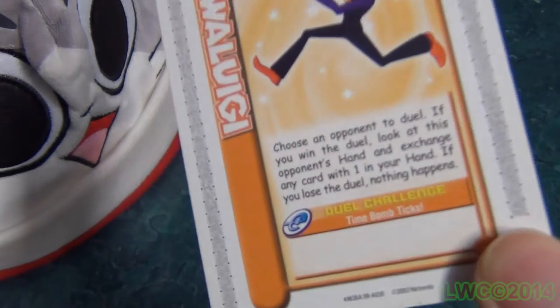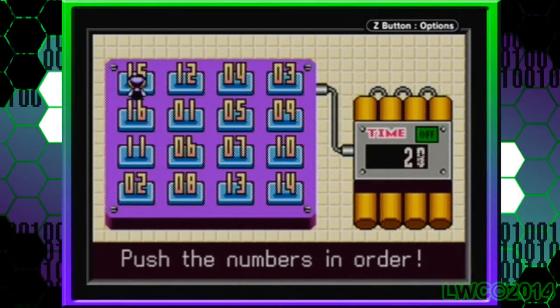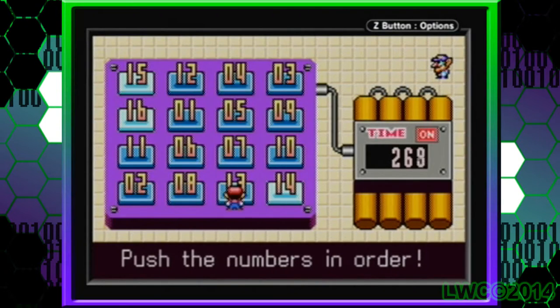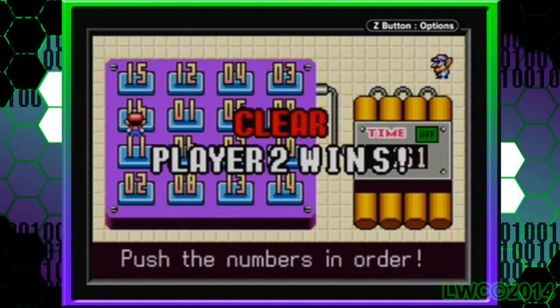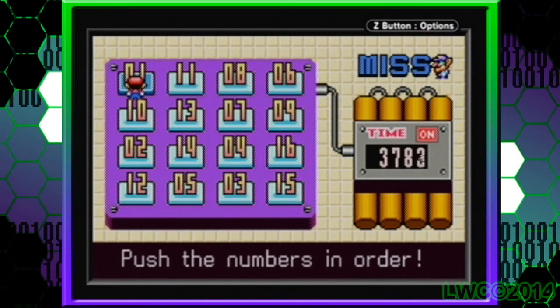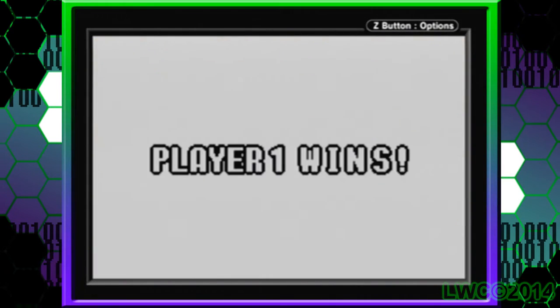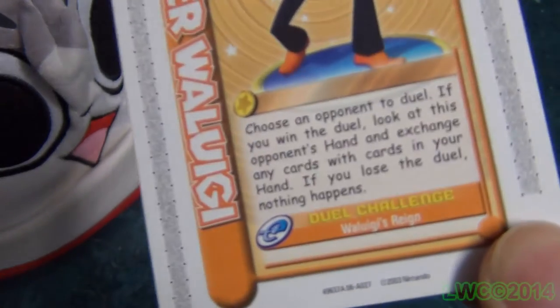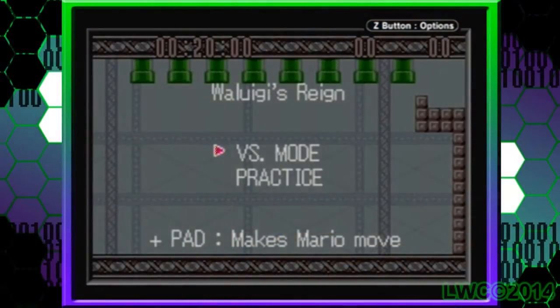Next is Waluigi's Time Bomb, where the first player tries to set up the bomb as quickly and accurately as possible by pressing numbers 1 to 16, to give the second player less time to disarm it. Player 2 then attempts to disarm the bomb as quickly and accurately as they can to win. It's a pretty interesting minigame where difficulty is determined by the first player's speed and accuracy. It's fitting for a Mario Party versus game.